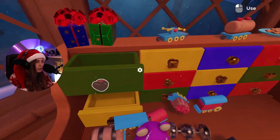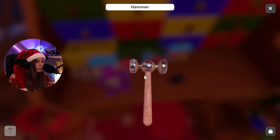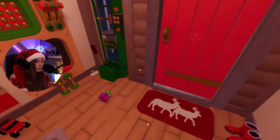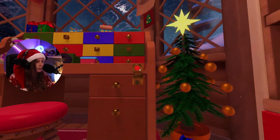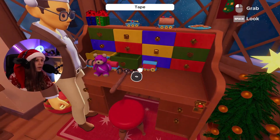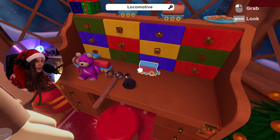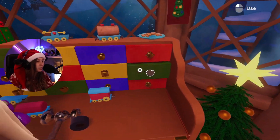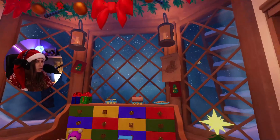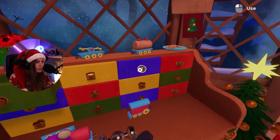Maybe I missed something — there's a button. Did you push it? I tried but it didn't do anything — it needs to open first. It looks like it's connected to the drawers — the drawers need a code. They have different icons, so I think we need to find a solution.